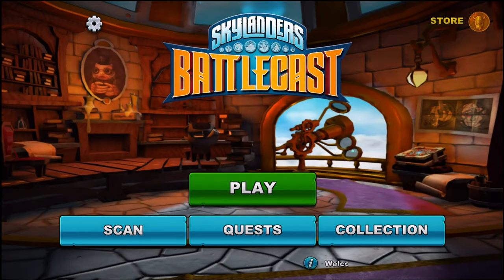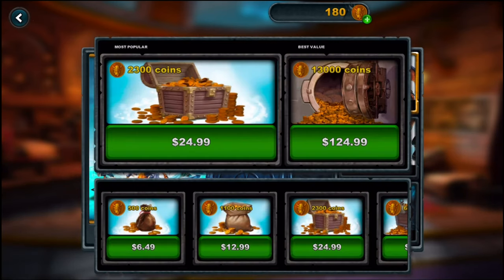This game is only in New Zealand right now and maybe the US by now — I'm not sure. When I downloaded it, it was only in New Zealand. You can actually buy coins with real-world money through in-app purchases. These prices are in New Zealand dollars, so for 500 coins it's actually about $4.99 US.